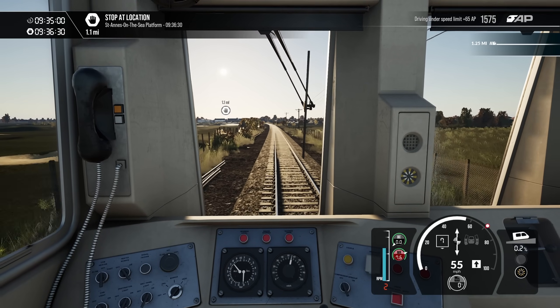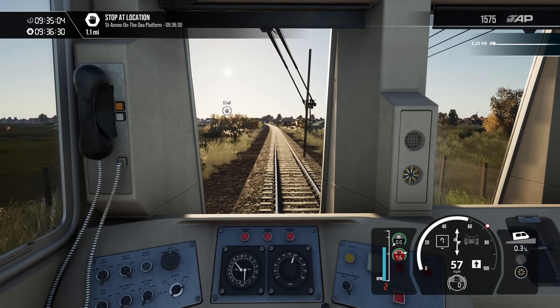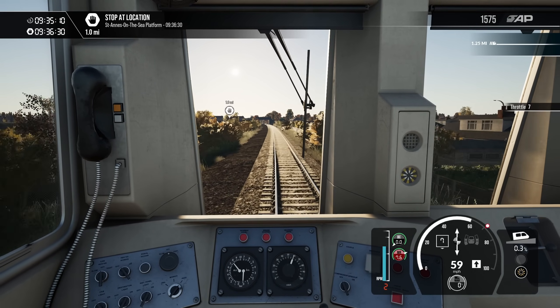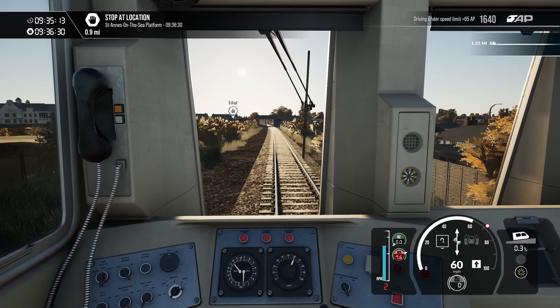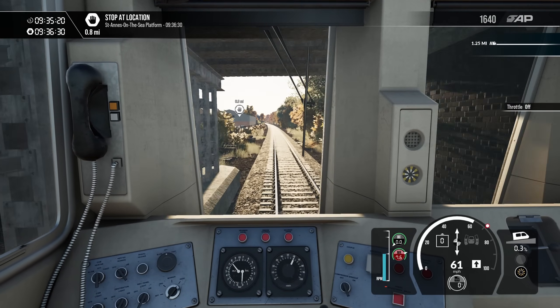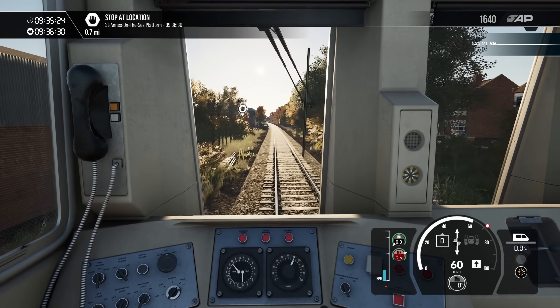Look at the bounce — it's absolutely fantastic. I love it. Where are we going next? St. Anne's on Sea — very posh down at St. Anne's. A lot of people retire to St. Anne's, don't they? When that gets a little bit lower, we'll stick a bit of step one braking in.